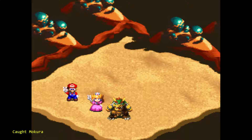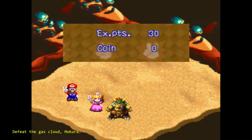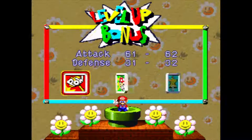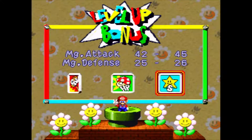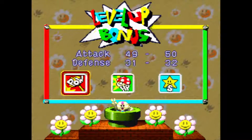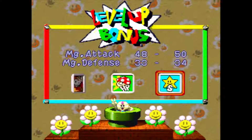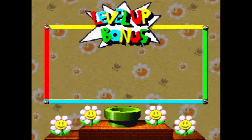Defeating that enemy counts as an emulator achievement and you get 30 points for it. Mario levels up here and I do his star attack — actually I think I do the HP because I wanted to get his HP up.